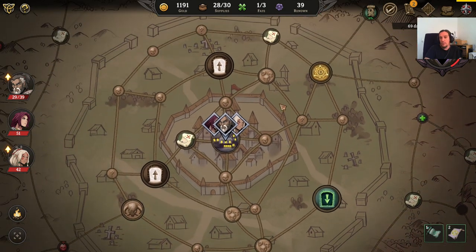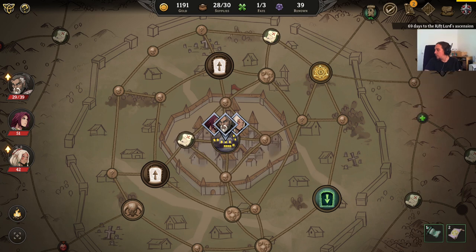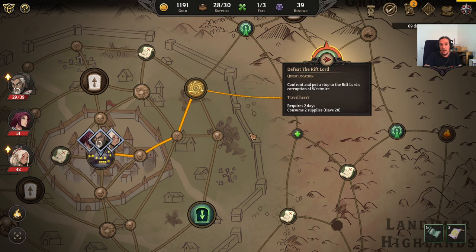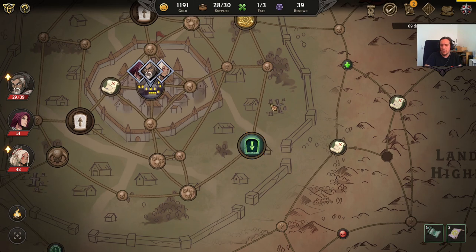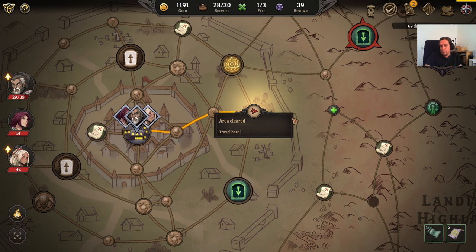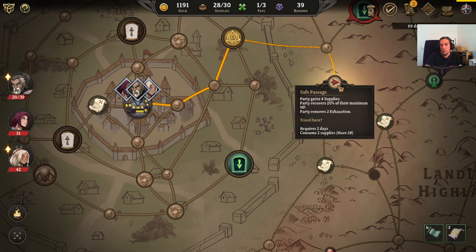You can pretty much grind this up. If you go resting in the city, lots of these nodes will get refreshed, but we only have 69 days until we lose the game in this campaign mode. What's really important is you're carrying around supplies, and you need those to travel around — if your supplies are empty you need to replenish those, otherwise your party takes damage every time you travel. I want to explain how exploration works, and then we'll go over the dungeons real quick.